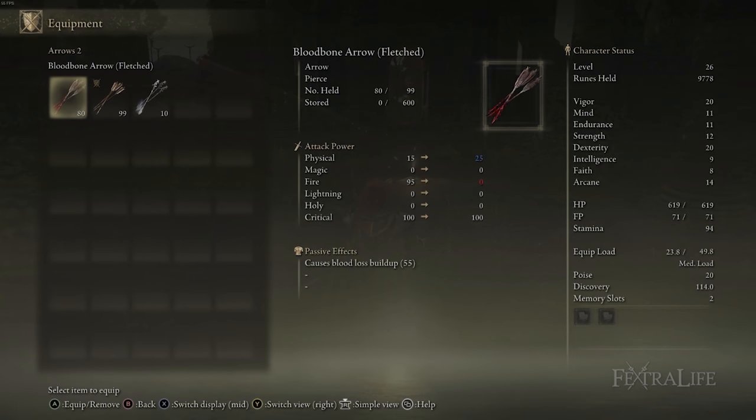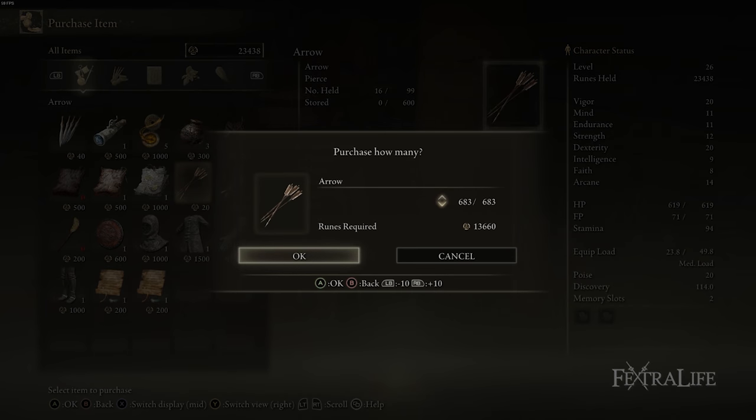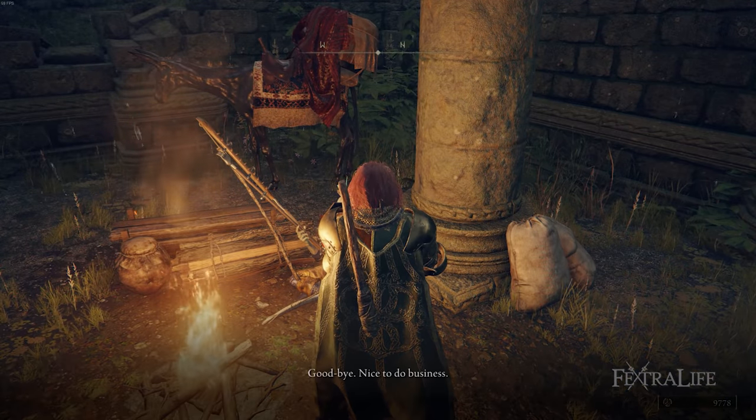A couple of helpful tips before I end the video: first, you can only carry 99 of each arrow type. So you want to have multiple different arrow types so you don't run out. You have two different arrow slots — R1 and R2 — so make sure you put whatever ones you want in those. Try and carry at least 99 of two different arrow types. That's harder to do at the beginning when you're already struggling to get arrows, but as the game goes on it'll be easier.